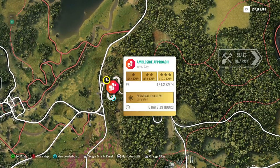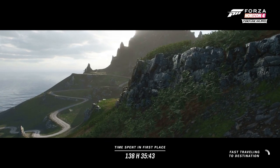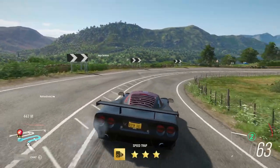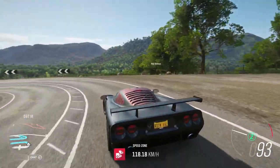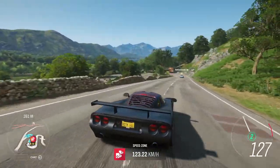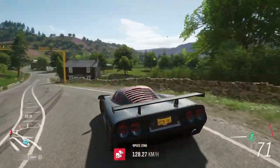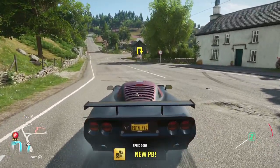Then here we have a speed zone PR stunt. If you start from here you're going downhill, which is of course the fastest way. If you just brake on time in the corners you will easily get it, and with the Mozzler's fast acceleration — or other very fast cars — you don't even need to try hard to get this one.